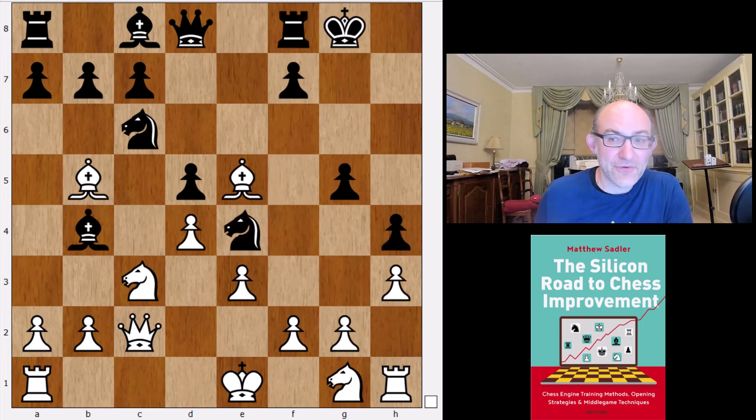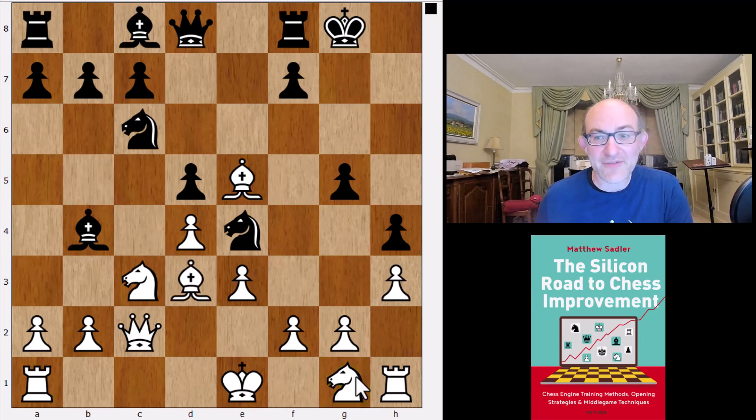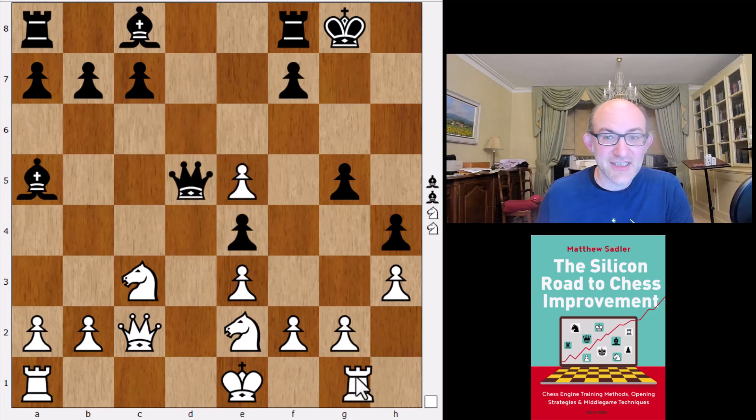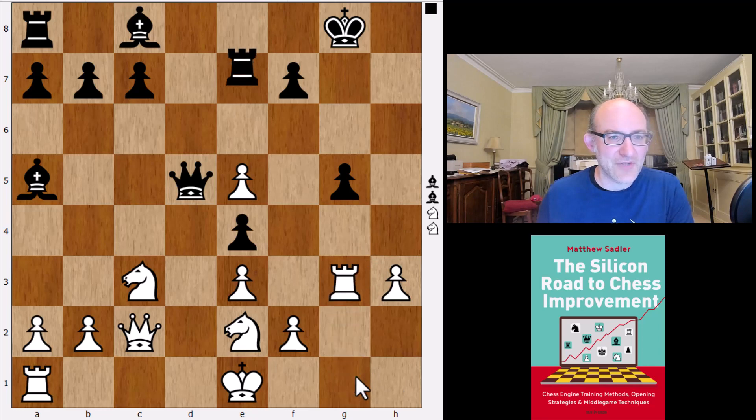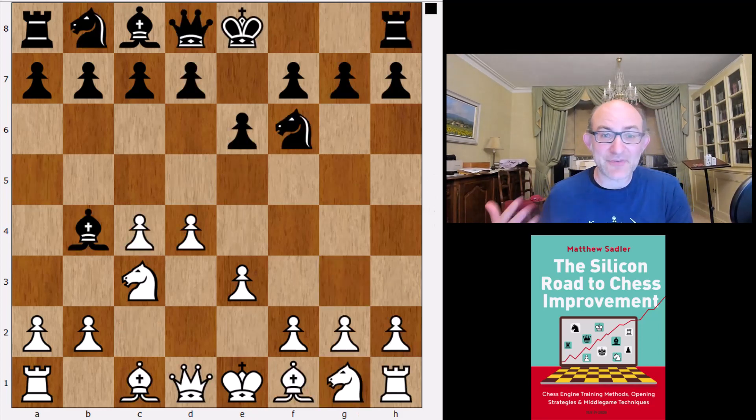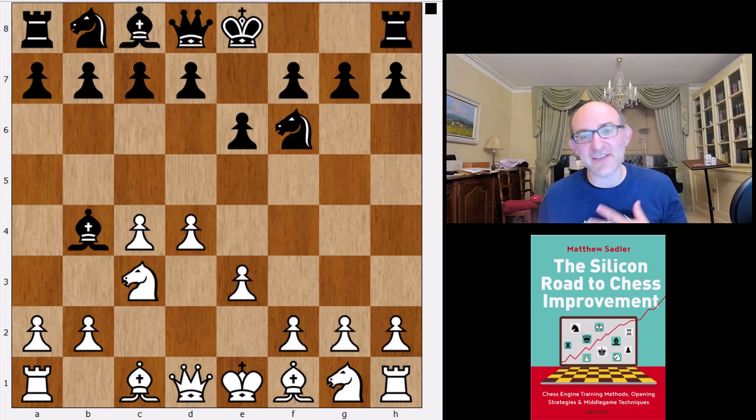Bishop b5 and knight e4, and this is actually the game Sarana against Bluebound, chess.com 2020, where white went knight f3, bishop b5. Bishop d3 rather is Lila's novelty: bishop a5 takes, knight e2 takes, queen d5. I quite like black here — a little bit of a problem on the kingside but not too bad. Lila gives it 0.07 for white. But queen c2 is not Lila's favourite move; surprisingly, Komodo and Stockfish also agree.